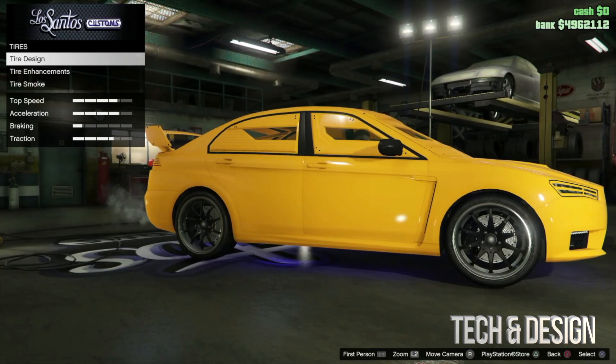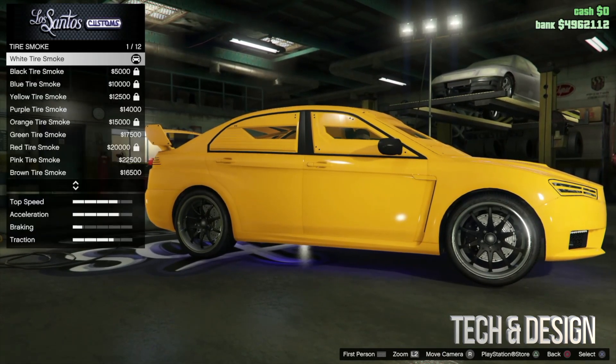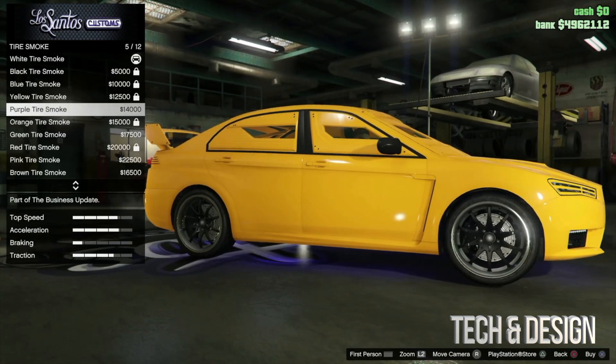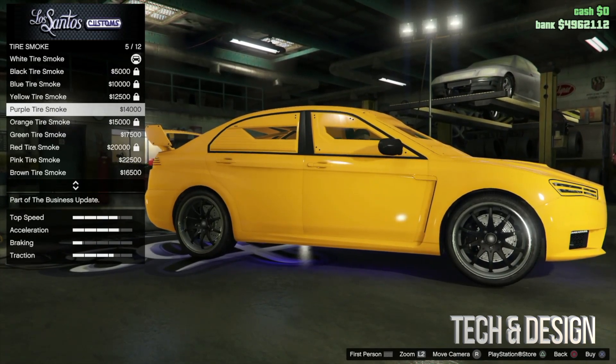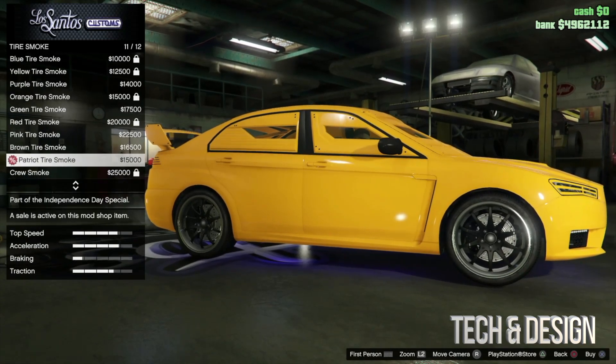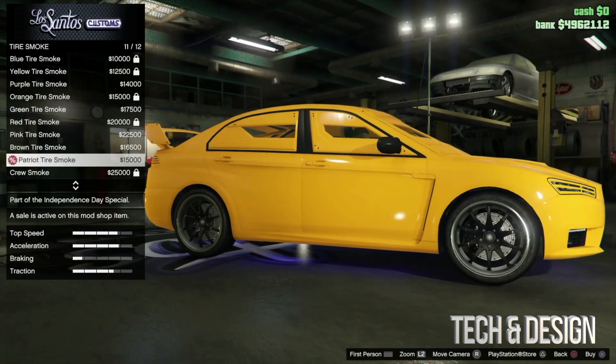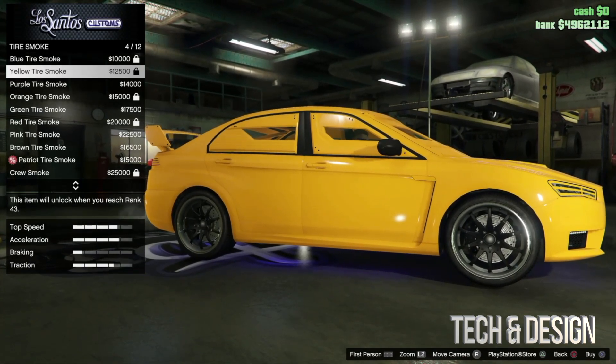You can go into tires and change those as well. Under tires, you can go into tire smoke. I'd select something you can actually see — a strong color. Some colors don't stand out as much, so don't waste your money on those. I personally wouldn't do brown tire smoke, for example.